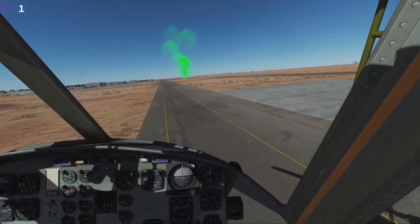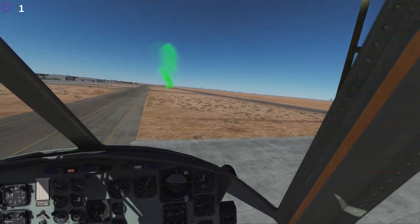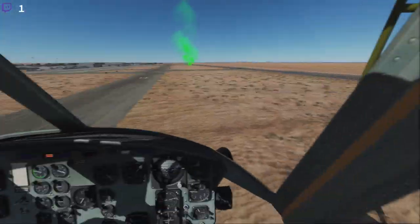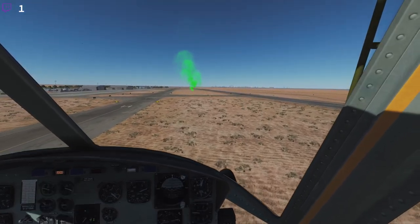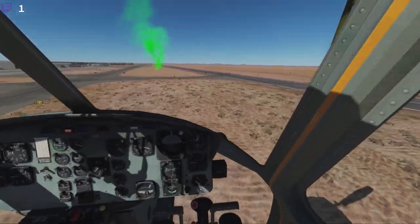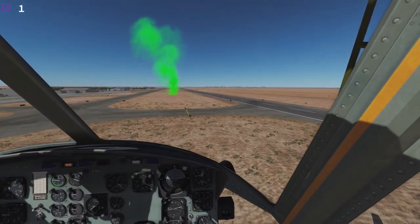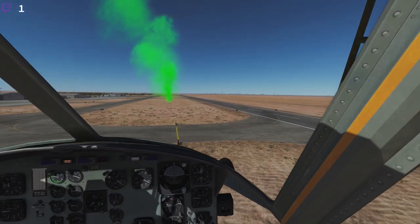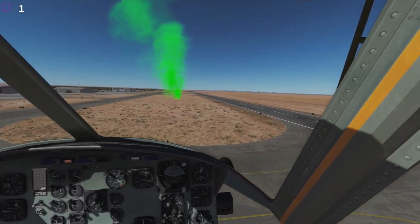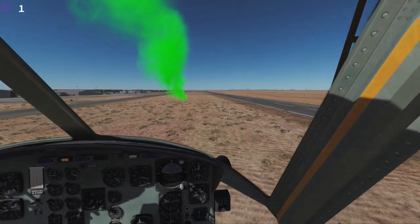Go towards the green smoke and we could load a stinger team, and we could find a good place for a stinger team close to Dubai International Airport. So we are going to be slowing it in here and we are going to get some troops on to this helipad.